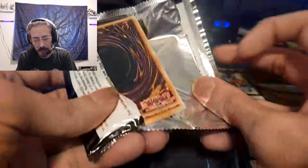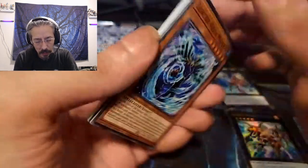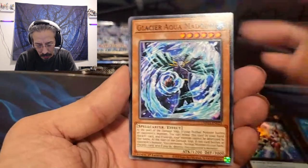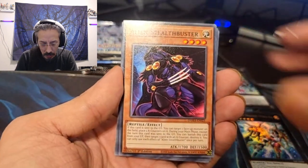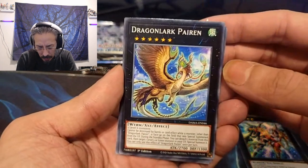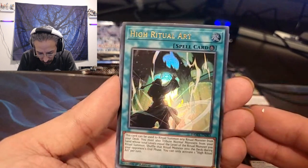Dawn of Majesty is actually one of the first sets I bought when I started getting back into Yu-Gi-Oh. It has some Branded cards in here if I'm not mistaken. Place your welcome door. Alien Stealth Buster. Dragon Lark. Ritual.